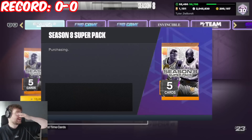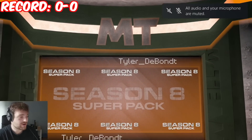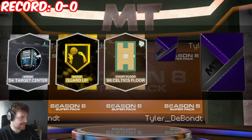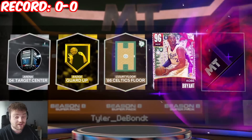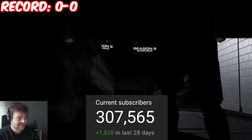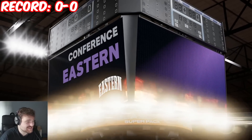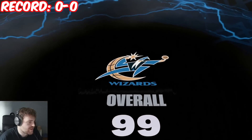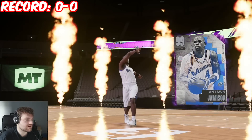Pack number one right here — we have one dark matter and one pink diamond Kobe, which is not a bad player to have. While we're opening this pack, please subscribe — we're trying to hit 308K before NBA 2K24. The dark matter we got is definitely something I already have. It's number four Eastern Conference, Antoine Jameson — 4,000 MT.